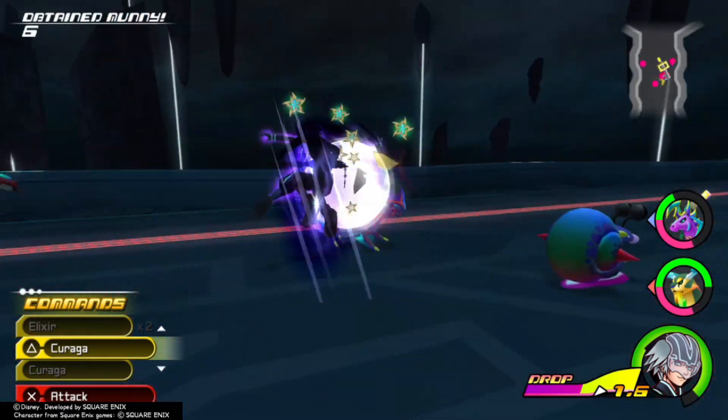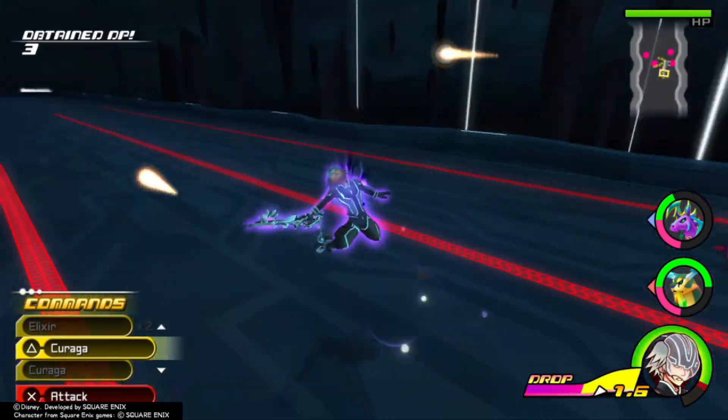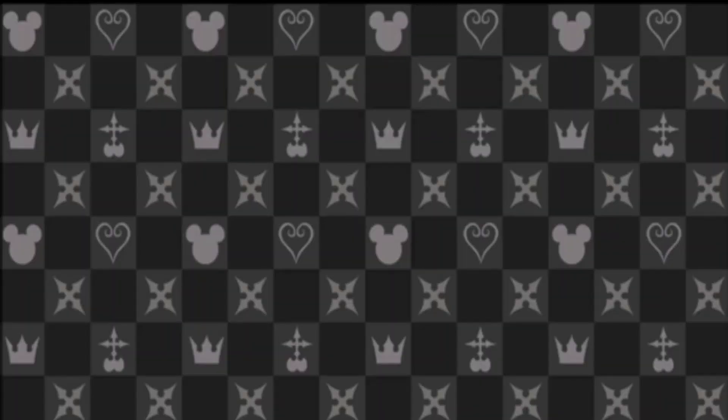There is another dual link command style that Riku enters, but that was specifically in his fight against Sora as the Armored Ventus Nightmare. He absorbs his dream eaters' powers to use their light to clash with the nightmare, allowing Sora to be set free. However, this appears to have been a one-time occurrence.